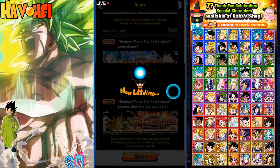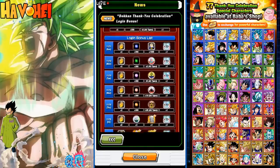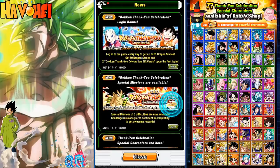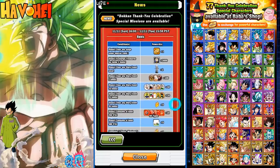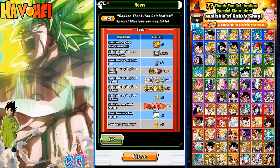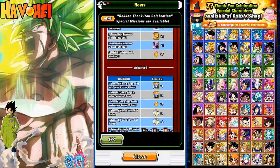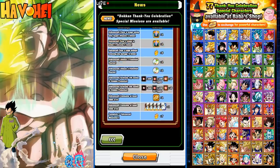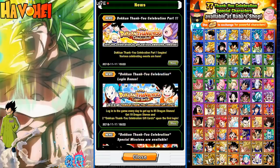Let's go ahead and look at the login bonuses and the special missions. This is the login bonus — we'll get two a day. And this is the special missions: you've got to make sure you do these on a daily basis. This is your basic, your intermediates, and your advanced. So make sure you look into that and get all those done. I'll probably make a full video on who to choose from the Baba Shop and the 77 thank you celebration special characters.